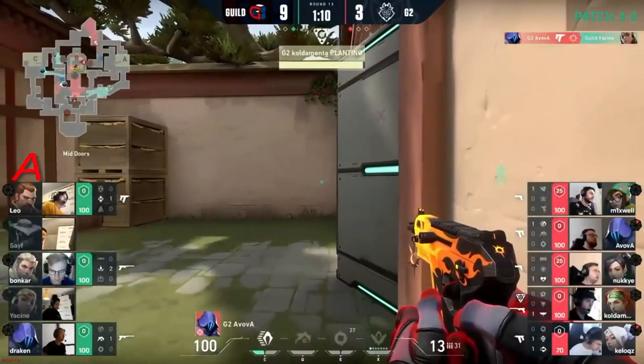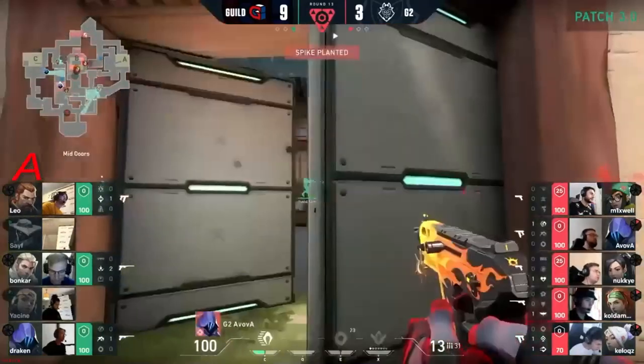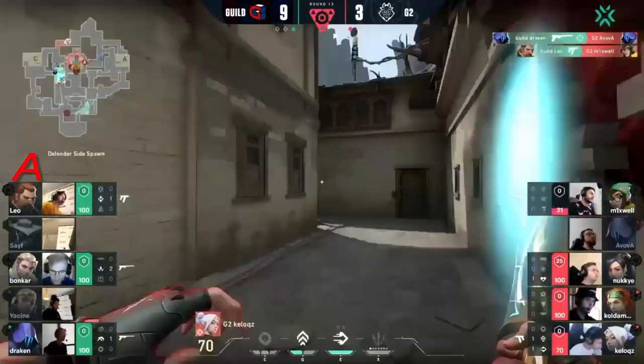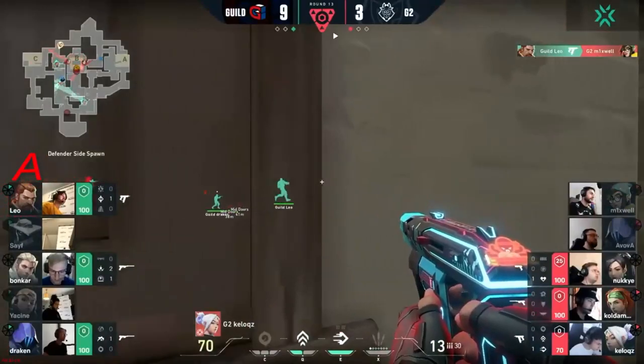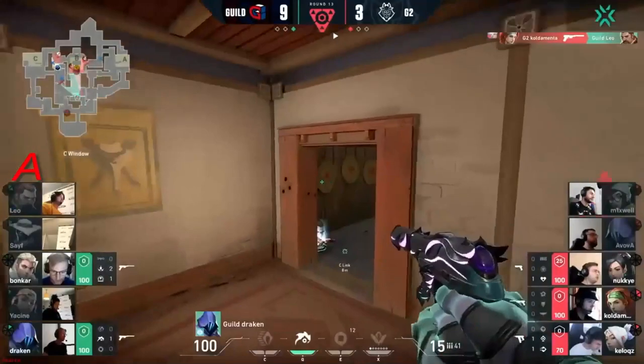With Avova already catching a man on the rotation — an incredibly strong start for G2 in this pistol round. And unless there's a couple of quick kills I don't see a way back in. But never mind Mitch — two kills almost instantly for Guild as they swing back in the pistol. Those quick kills came in — let's see what else they can get done.